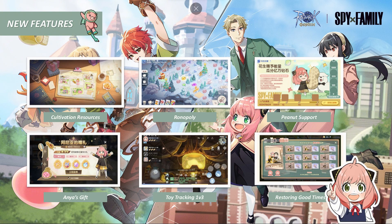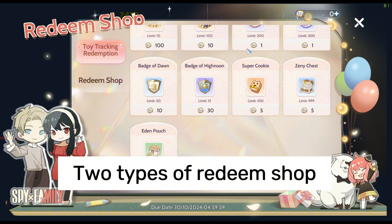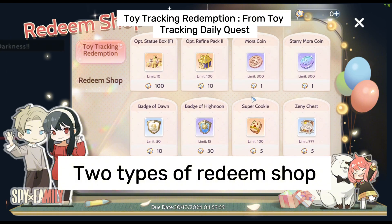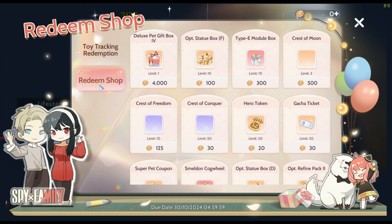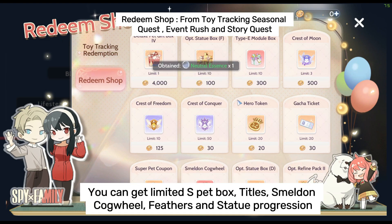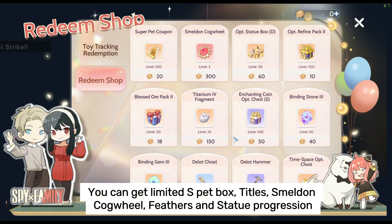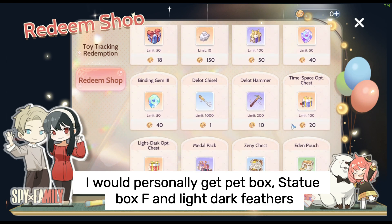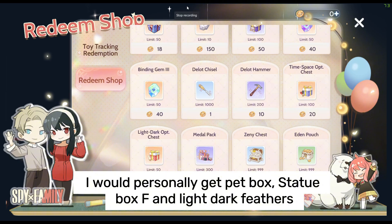There are a few new features included here. First, the Redeem Shop. There are two shops: Witch's Toy Tracking Redemption and Redeem Shop. You can get a Limited S Pet Box, Titles, Smeldon Cogwheel, Feathers, and Statue Progression. I would personally get the Pet Box, Statue Box F, and Light Dark Feathers.